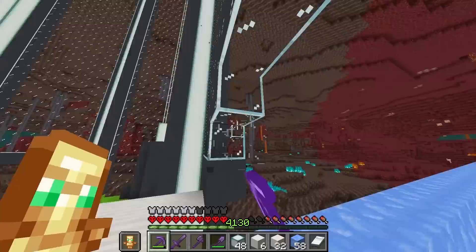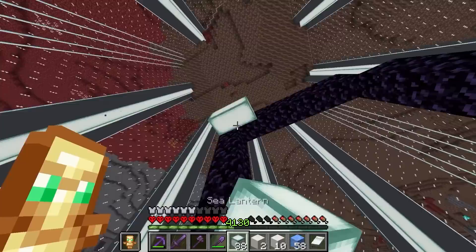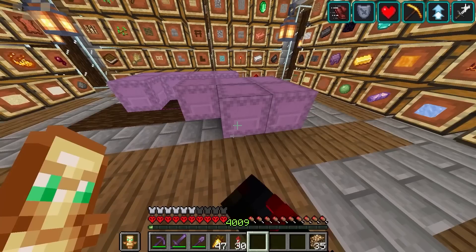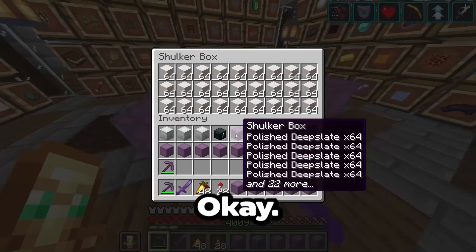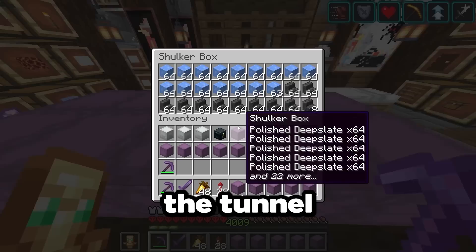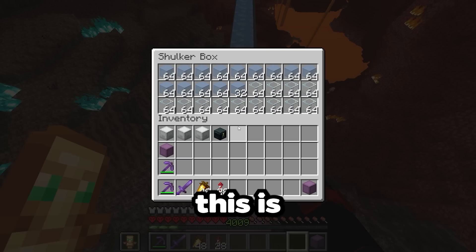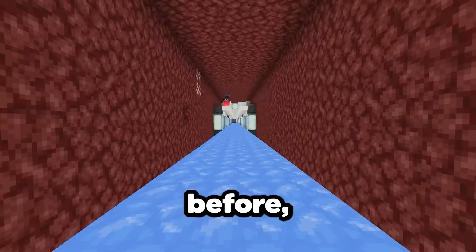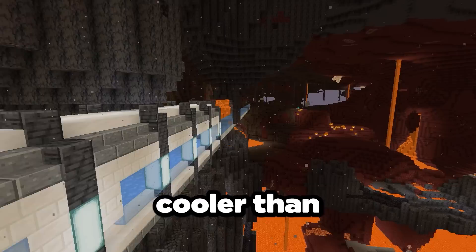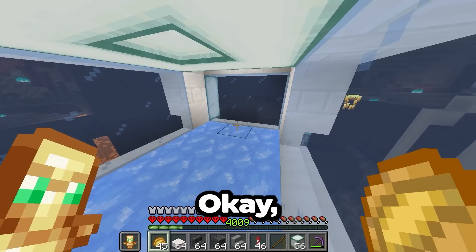We'll make another opening right here. Now that we have our path, let's go ahead and get our materials to build the tunnel — we're also going to need a lot more blue ice. This tunnel was really big. It took me about four hours to build the entire thing. But look how cool it looks just cutting straight through the nether — way cooler than if it was just sitting on top of the bland gray bedrock of the nether roof. We're finally done with this long tunnel.